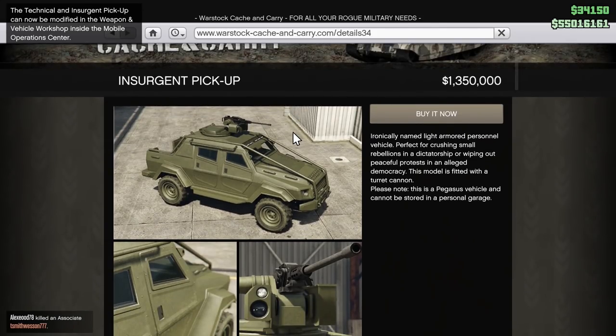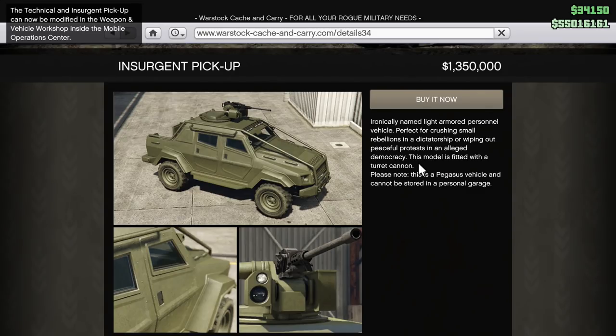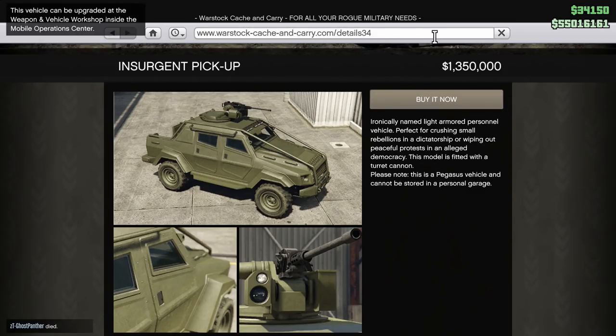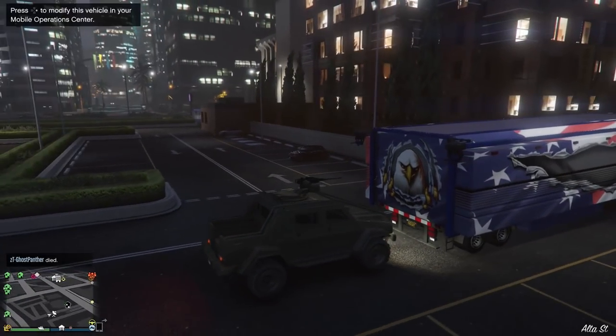In order to do this, you would first have to buy the Pegasus and search and pick it up. Then call it in through your assistant — you can walk up to your front desk in your CEO office, or call it in through Pegasus and pick it up. Then request your Mobile Operations Center, drive right to the back of it, and use the D-pad to drive right in.